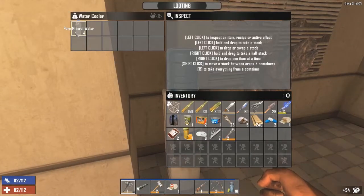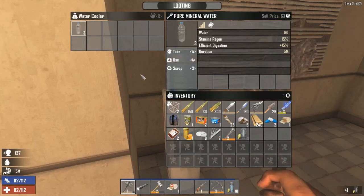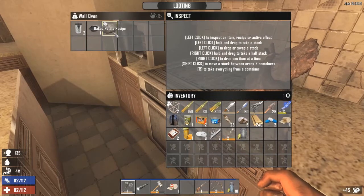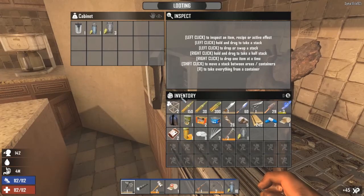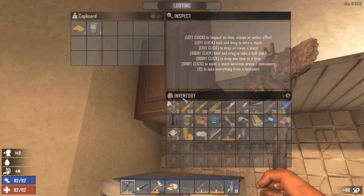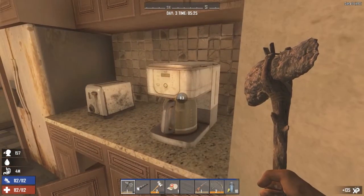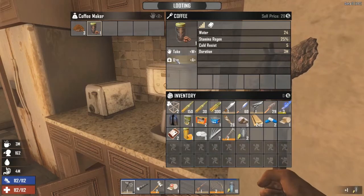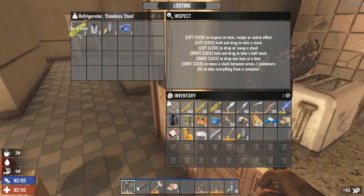There's water in there for me — this is pure mineral water. Taste those minerals. I don't need the baked potato recipe — I already have it. There's more water but I don't need any. I can come back here at another time if needed; I can just run in here and know there's water. Coffee! That just boosts my stamina for three minutes. The fridge — okay, I thought that was something completely different.